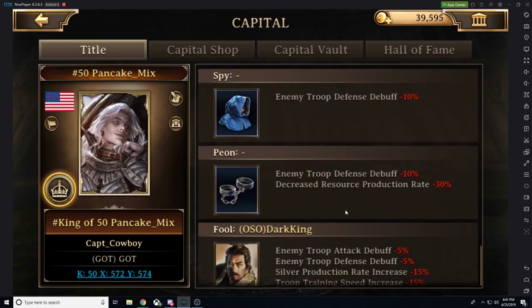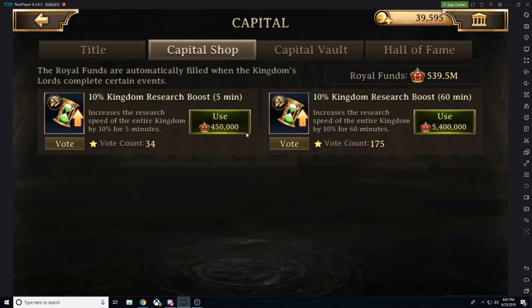If we go to the capital shop, we can see there's a kingdom research boost — an additional boost on top of whatever world boost is currently active. You can do one for five minutes or 60 minutes, and people can vote to tell you what they want to see. This is absolutely fantastic.